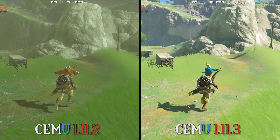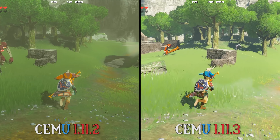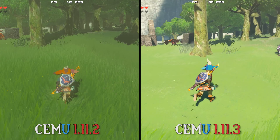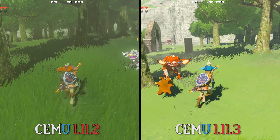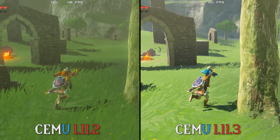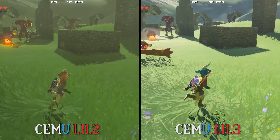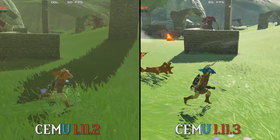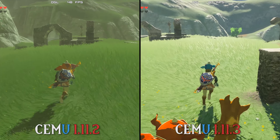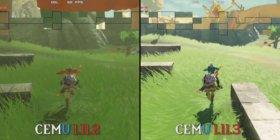Moving into our Hateno village area, which is synonymous with being one of the most grueling areas performance-wise, you can see that on CMU 1.11.3 our FPS is hardly affected anymore by the amount of NPCs in the area. On previous versions like 1.11.2, what would have been a stable 60 FPS drops down into the low to mid 40s at times due to the large volume of enemies, complex geometry, and enemy AI in play. Once again, the performance crown goes to CMU 1.11.3.